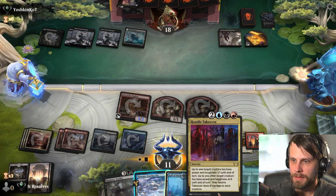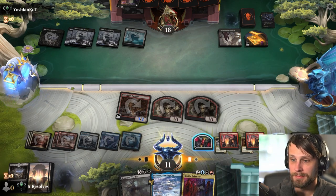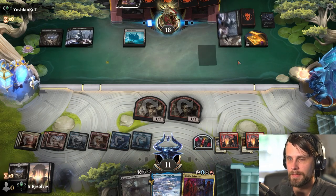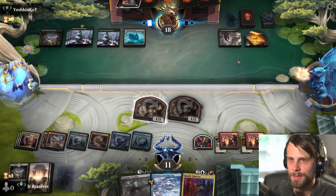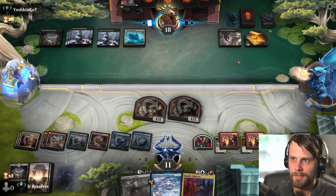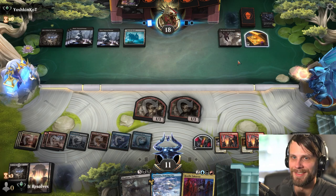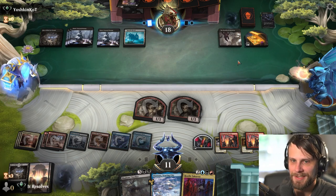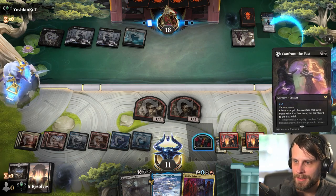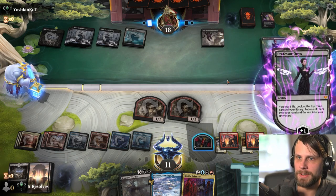They are going to be able to bring something back here. We're just going to play Hall of the Storm Giants. I'm kind of curious to see which Planeswalker they bring back - it could be either one. It's a fascinating game. They're going for Professor Onix. Kind of a bold move, just because we can kind of deal with her like this turn.